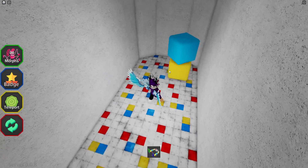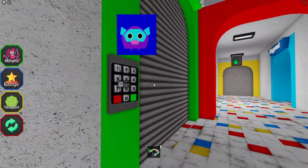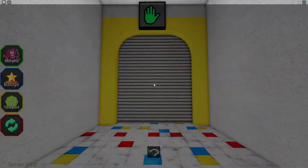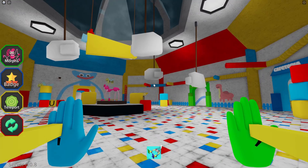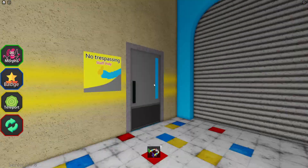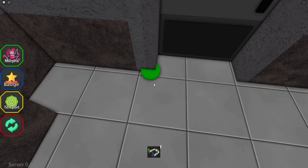There's a theater thing that requires a code - actually I think that one might be one you need to unlock with Robux. Let's use these to get through here and check what's over here. What's this - looking a bit scary. What's this green stuff?